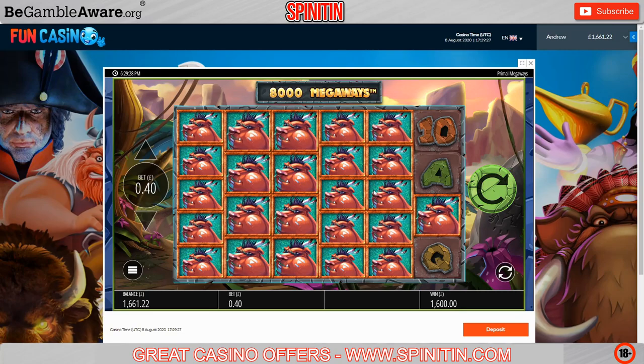Holy shit — on Primal, I was downstairs and didn't even see it rolling. On 40 pence, it just paid 1,600 quid! Wow, look at that. I don't even know what to say. I've got six bonuses so far but I'll play another 160 quid off and then I'm taking 1,500 quid. That's a nice win to come back to. I'll carry on and play it down to 1,500 and get some more bonuses.